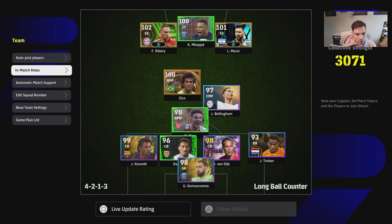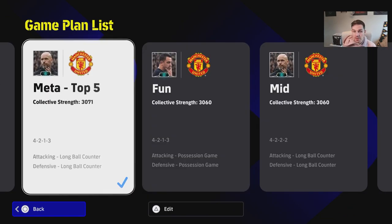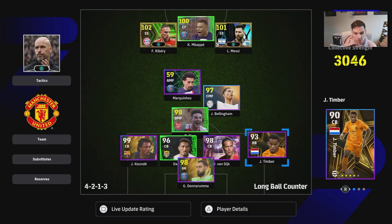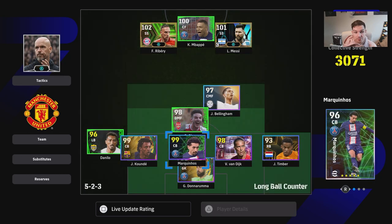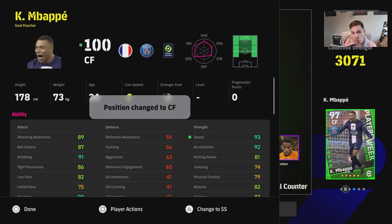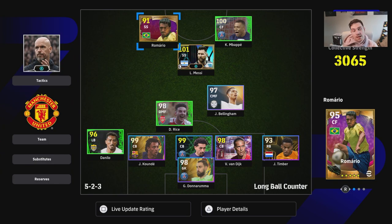Those are three formations - let me know if you've got any questions. There are also other formations people use; a lot of people use five at the back when switching to meta. They'll keep three center backs, add a left back, and have five at the back with a double pivot midfield - one box-to-box, one DMF - and do all the damage with the attacking players. They might swap Ribery for a more traditional center forward. Let me know your enjoyment with the game and if you've got any questions. Don't forget to subscribe!